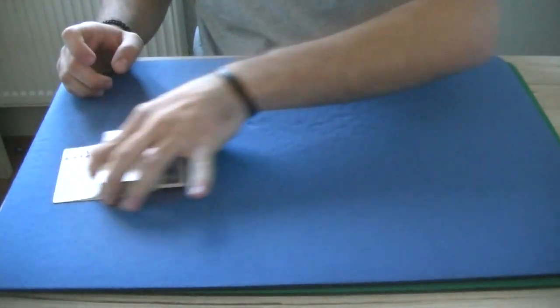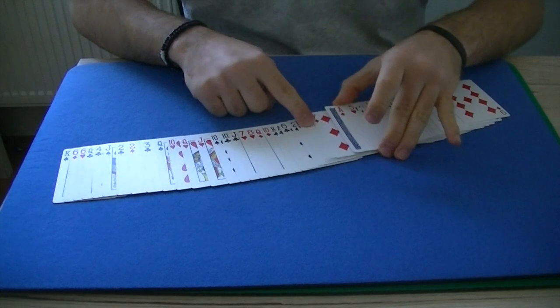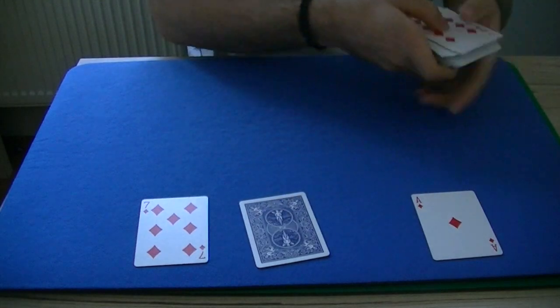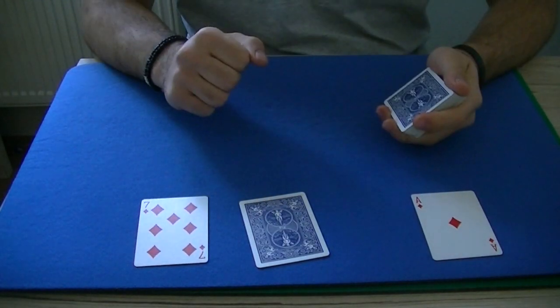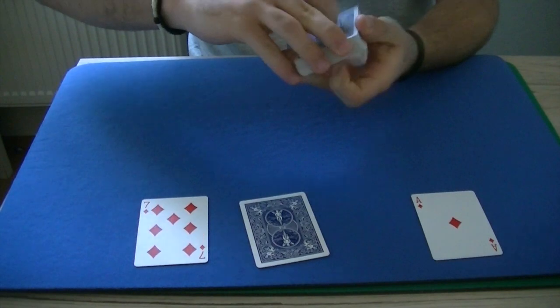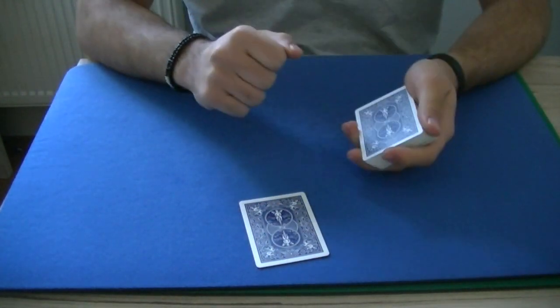Now, would you be impressed if the ace of spades was now either on top or beneath your selected card? You would be? Okay, please tell me — was either the ace or the seven of diamonds your selected card? What? They were not. Okay, I think I made a mistake here. Now let's cut these two cards back into the center of the pack.